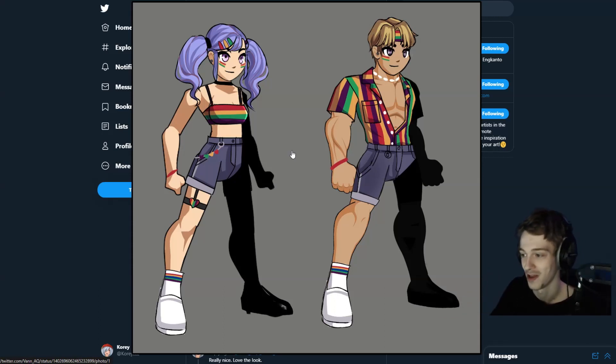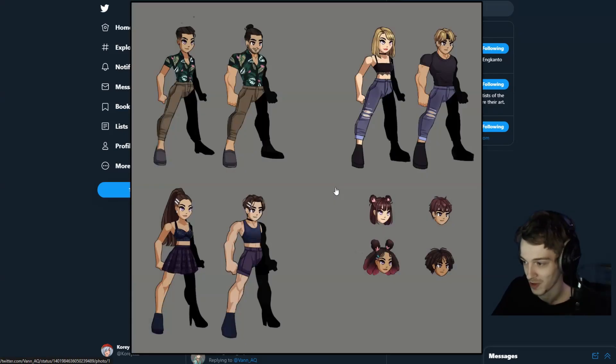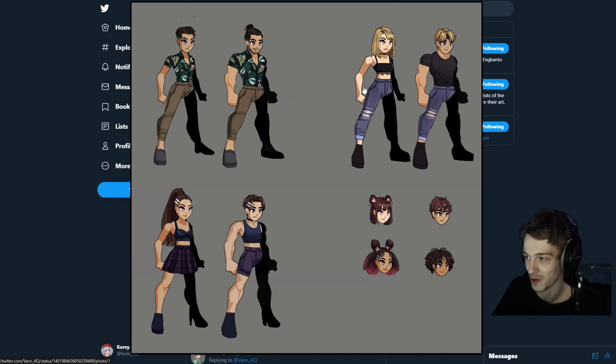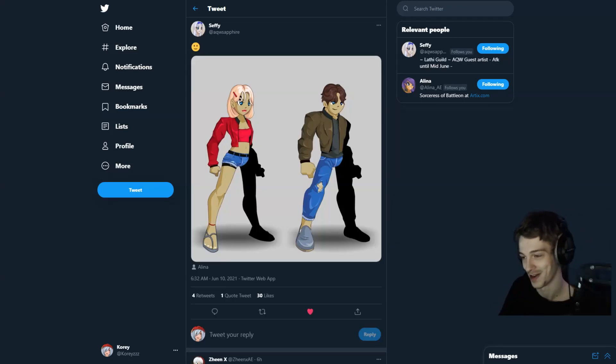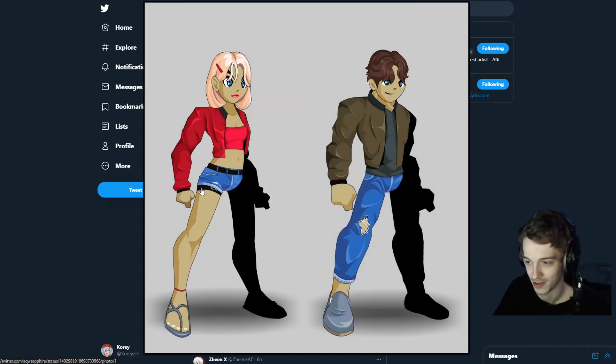There's some pride stuff concepts with rainbows - I really like the face paint, it looks really cool. Also some casual attire with really nice hairstyles, like the twin buns on the female one with little hearts. There's a black t-shirt - I kind of wish there was a black t-shirt for the female version too, but the crop top is alright. There's also some Samara ceremonial attire, which I think is related to Filipino independence day. This gear might be in game or coming soon - there's already a bunch of it in game.